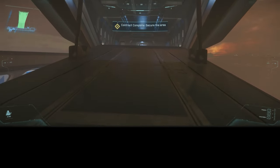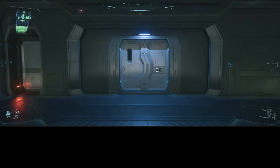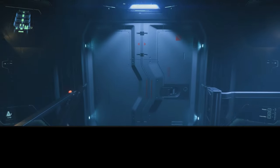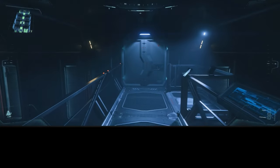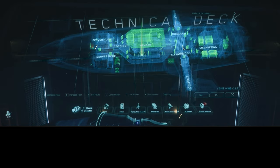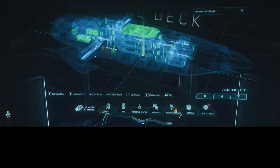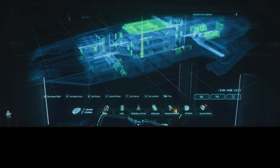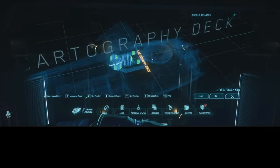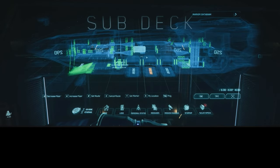Moving on to the mini-map and star map. As you can see, they've gone from the space station or planet into the Carrack, and in the top left there's a mini-map showing doors and modules. What I found very interesting is that you can click and it actually selects each individual cargo bay of the Carrack, highlighting it — so potentially, knowing this is a modular ship, that may eventually be implemented. This is going to make it easy to navigate around ships, especially large ones like the Caterpillar or Carrack.